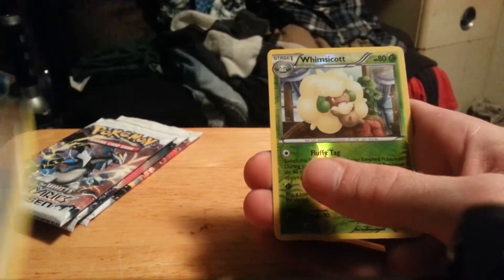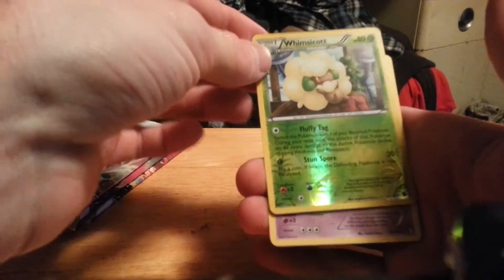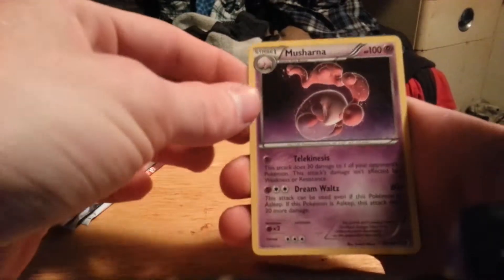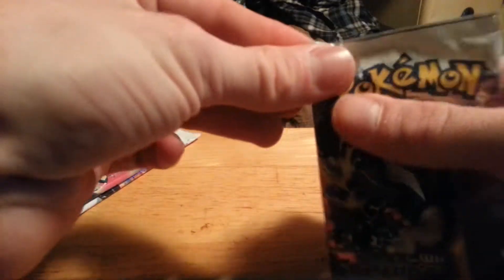We start off with Cottonee, Skitty, Marill, Oddish, Togepi, Gotharita, Swanna, Skyla. Reverse is a Whimsicott, which is a rare reverse, and a Musharna regular rare. Moving on to the next pack.